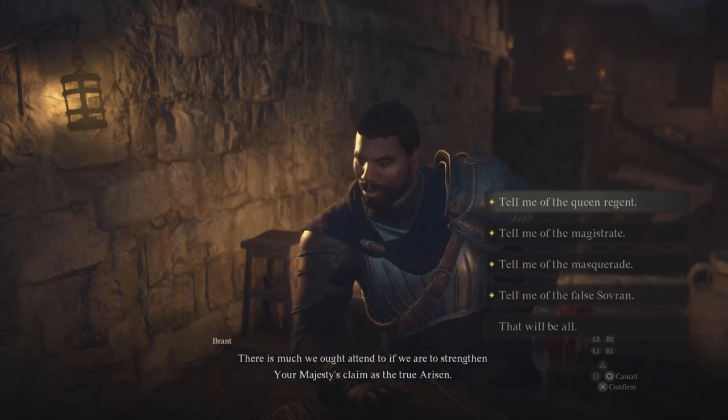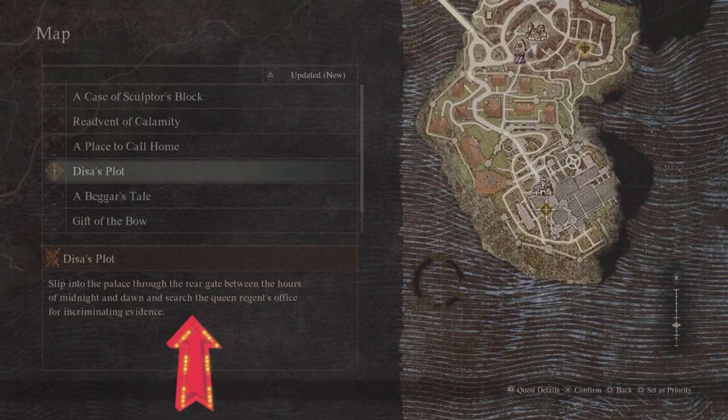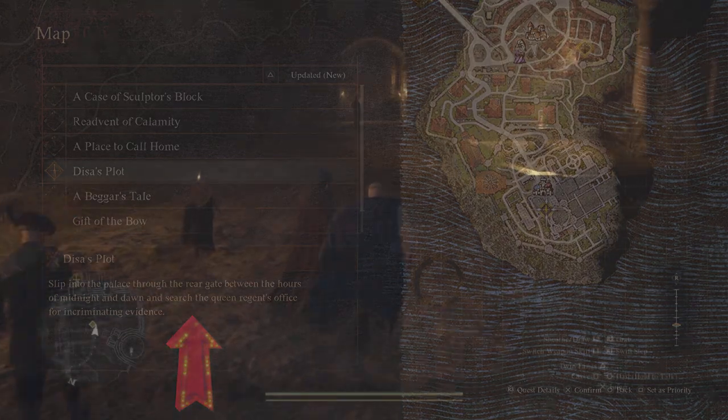Without further ado, ladies and gentlemen, let's get started. One of the many quests that you can pick up from this guide is rather interesting. In order to do this, you need to slip into the palace at nighttime.